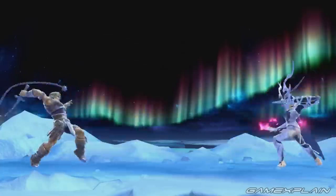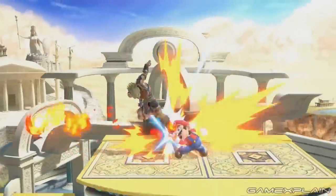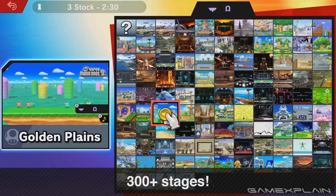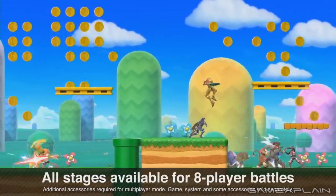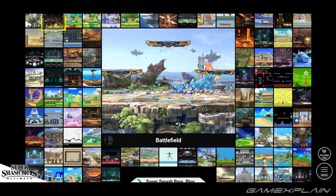We just had a 26-minute Direct devoted entirely to Super Smash Bros Ultimate. It was filled to the brim with new announcements, details, and most importantly for this video, stages. We had already discovered 86 stages in total, most of which were shown off over the course of E3, but today Nintendo confirmed they were showing 103 stages, all of which can be seen on the Super Smash Bros Ultimate website.